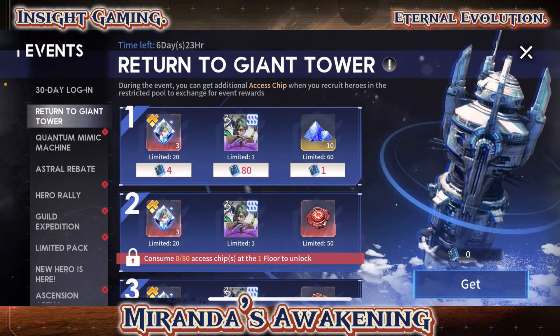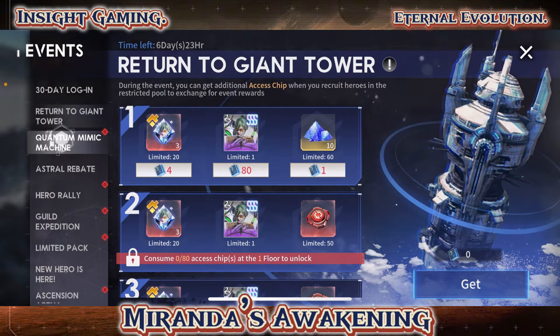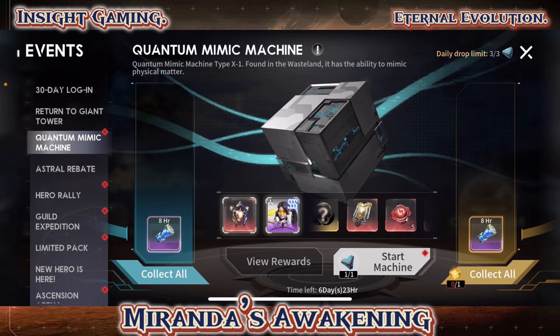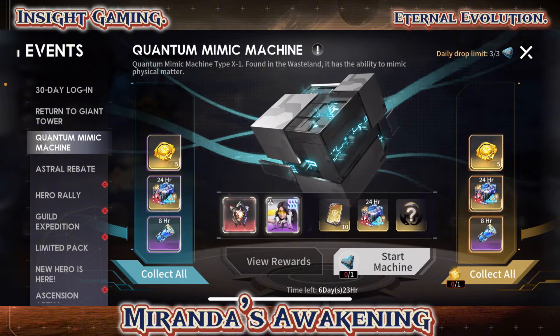So we already spoke about the Giant Tower, Miranda soul crystal, Miranda's copies. If you want to get some dust you can, but most likely you're going to be picking up her soul crystal. We have to do some summons to acquire that. Quantum Mimic — we have Rebecca and Impulse of Annihilation, which is great for vanguards. Rebecca's also good for the hunter team — one of the key heroes.